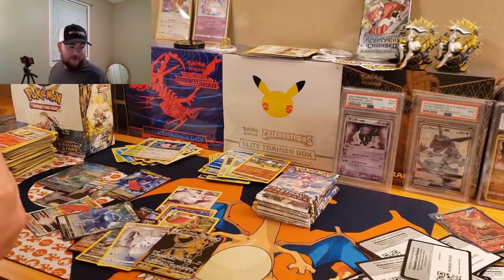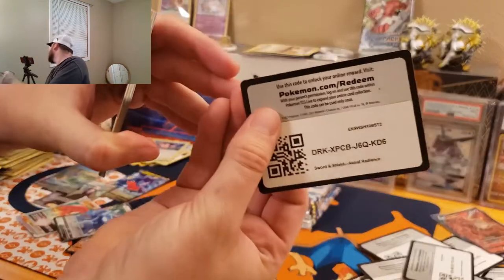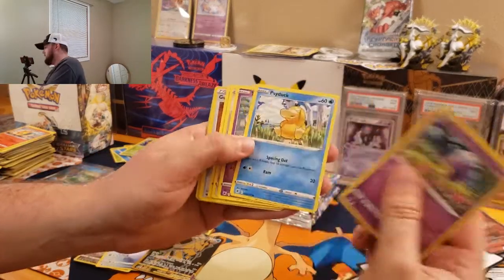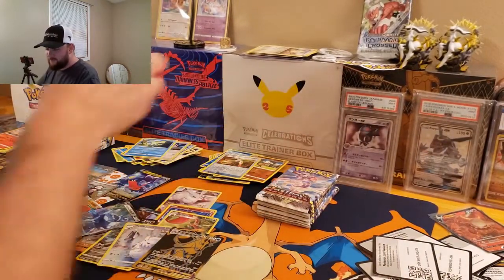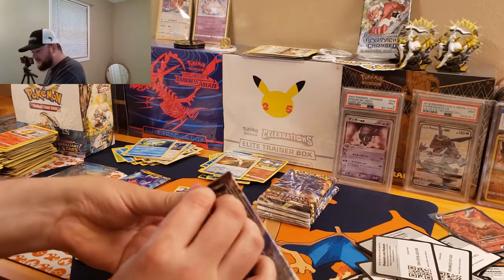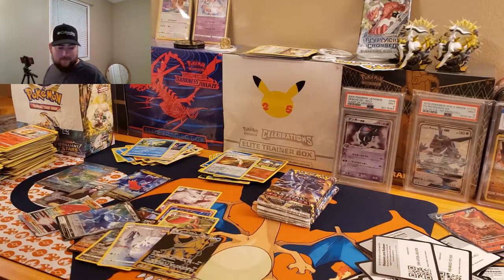It's not the Dialga or the Machamp, but I am not complaining — that card is beautiful. We got Drifloom, Psyduck, Gutsy Pickaxe, and a Glaceon — another Eeveelution. Wow, we pulled an alternate art, guys! I'm stoked. Super pumped.